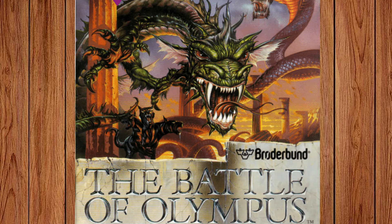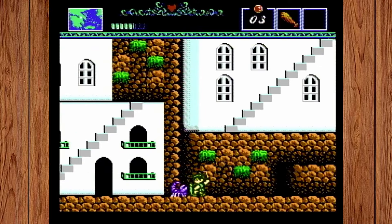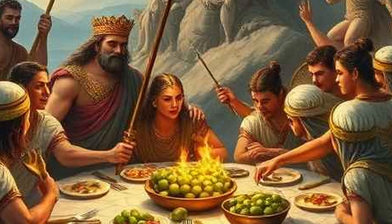The answer is the Battle of Olympus. The prompt I gave was literally 'the Battle of Olympus and everyone is eating olives.' If you've ever played the Battle of Olympus, you know that you have to collect olives for currency. And here, why are the olives on fire?